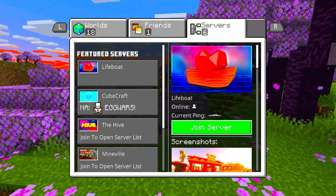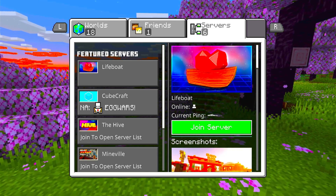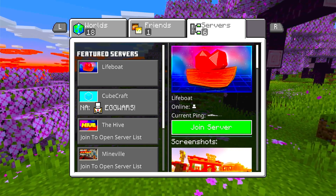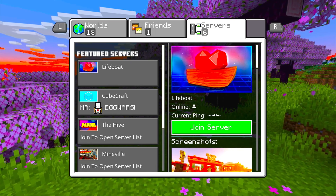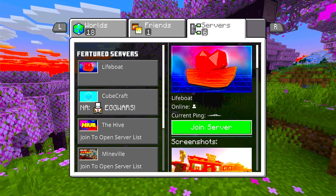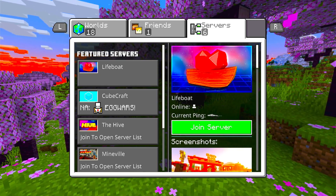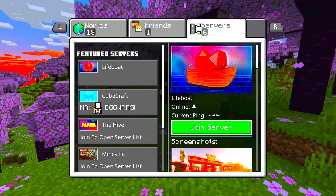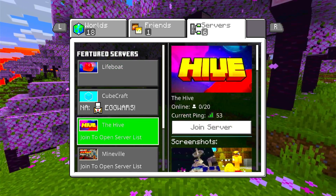I have a server if you want to join it. There's no link in the description but just join the Discord - you know how Discord works, hopefully. If you join my Discord you can join my server free of charge - no microtransactions or anything like that, just a fun server. My server has restarted, so let's try again.